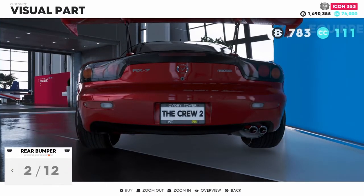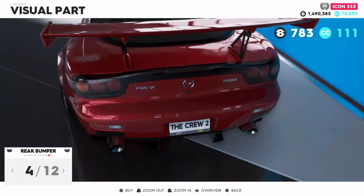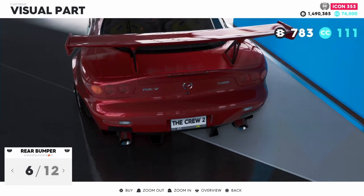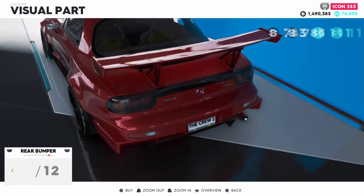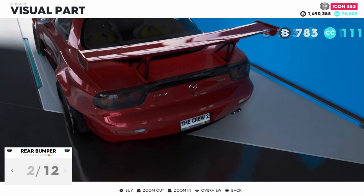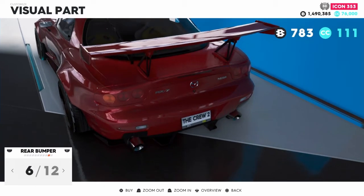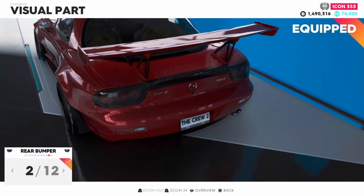Rear bumper. There's tints for the taillights, and that makes covers for them — but it's so glitchy, I don't like it. It adds a dual exhaust and a diffuser. I don't like that one either.